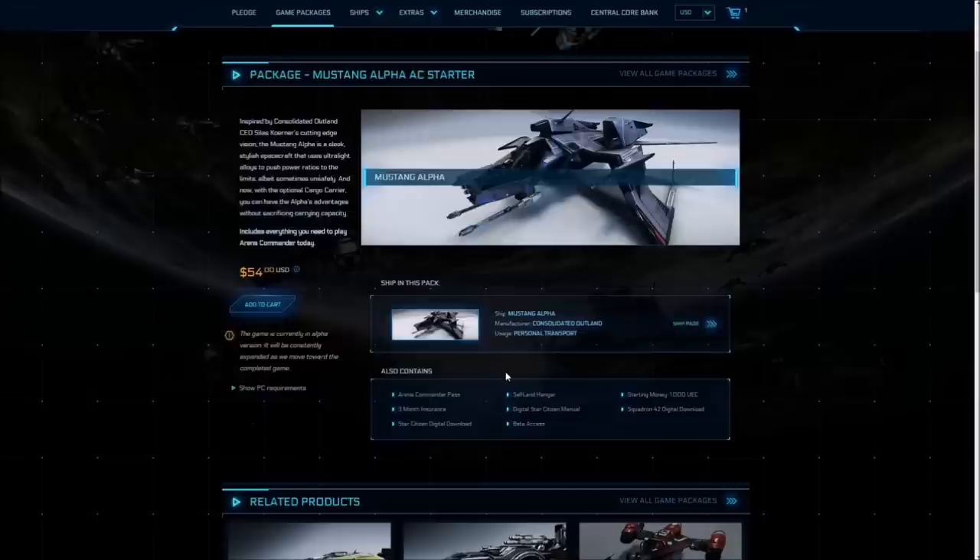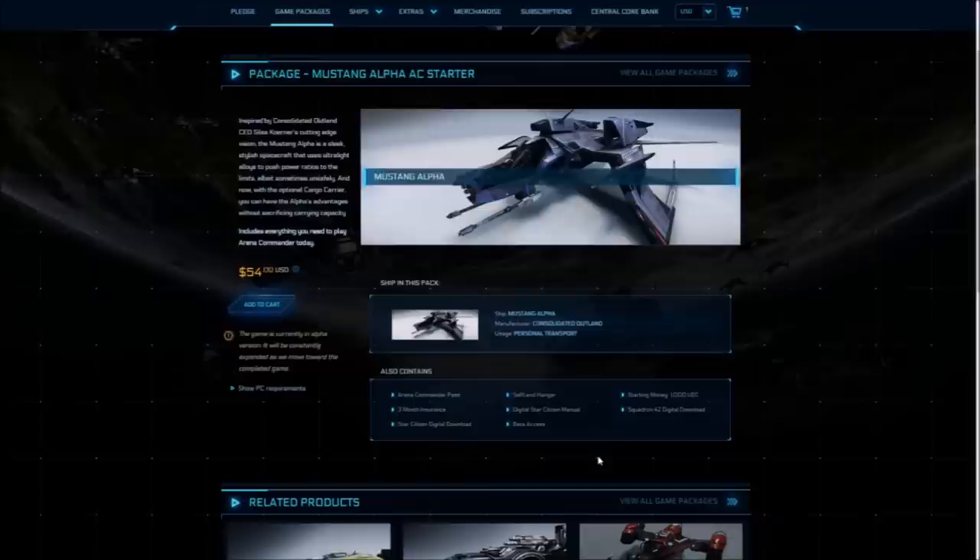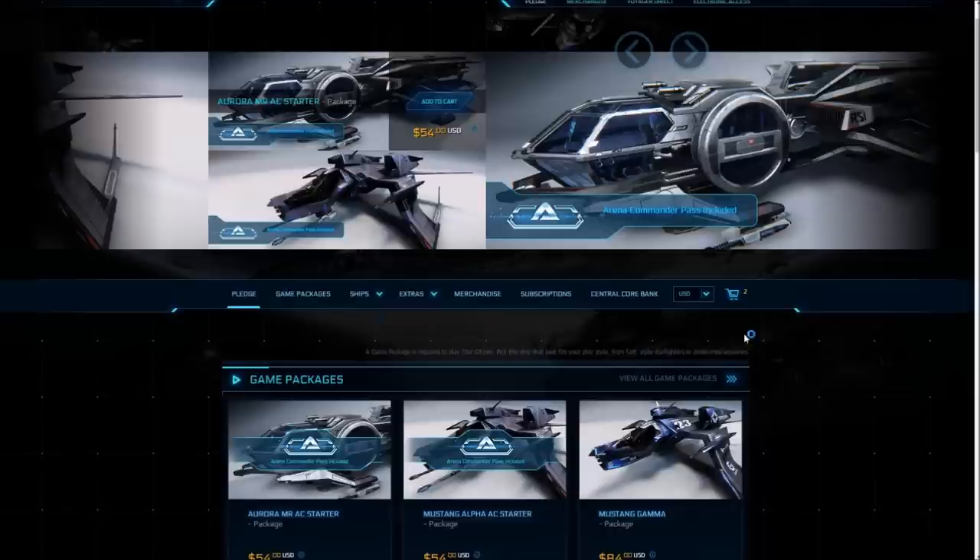There are two baseline starter packages that contain everything you will need: the Aurora MR starter pack and the Mustang Alpha starter pack. I'd suggest grabbing the Mustang Alpha to start with — it gives you a good feel for fighting mechanics and maneuvering. You can also use a CCU or cross-chassis upgrade to change the Mustang Alpha to the Aurora MR for free at any time. This will cost you $45 plus applicable taxes. The package includes access to Arena Commander, the dogfighting module, a hangar, the social module, a ship, and some extras for when the game goes live.